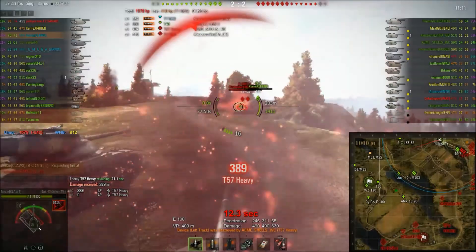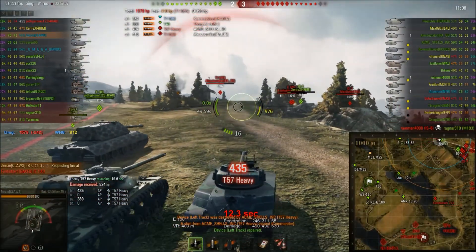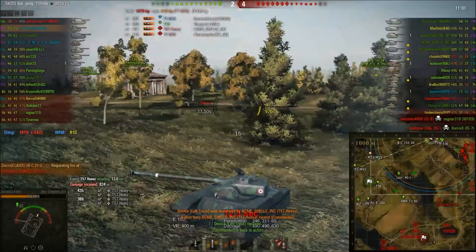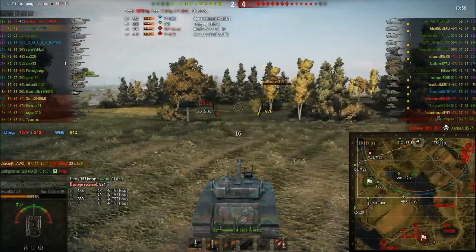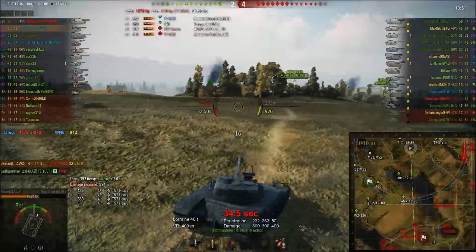Okay, I make a bad play here. I'm lit — I saw it, I didn't run away. Obviously if I'm lit, they can shoot me from up there. So I force a repair of my tracks. My commander's knocked out, so I heal him. In a match like this, all the view range I can get, I need. So here I make a quick tactical withdrawal. There's no way I can hold that hill against all those heavy tanks — there's simply too many of them.